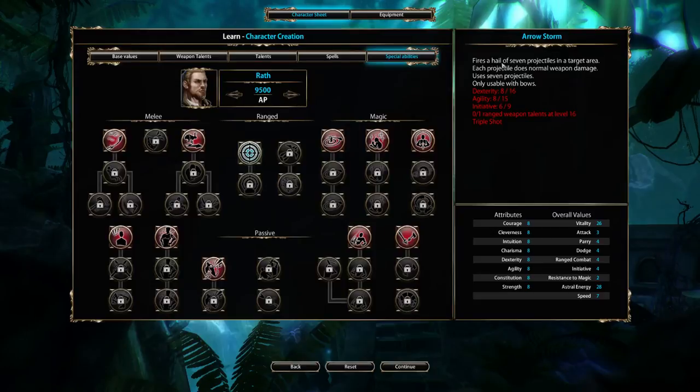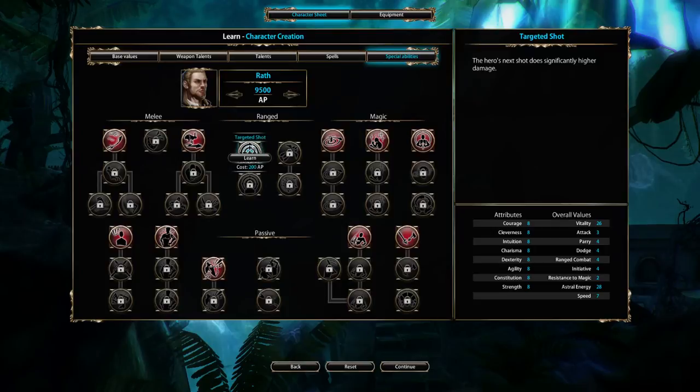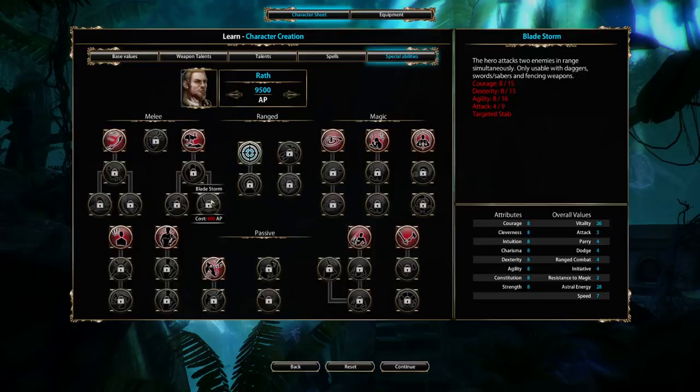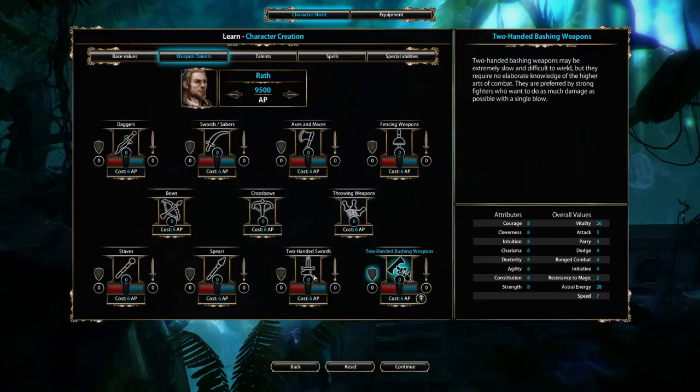For bow skills like triple shot you need dexterity of 16 and agility of 15 — very high values that take time to work towards. For crossbow marksman you only need dexterity of 13 and agility of 14, much lower requirements — that's why I prefer crossbow. Since I'm going ranged weapons with magic, my primary stats are dexterity and agility. The complementary melee tree here includes feints, targeted stab, death blow, and blade storm, which require daggers, swords, sabers, and fencing weapons.